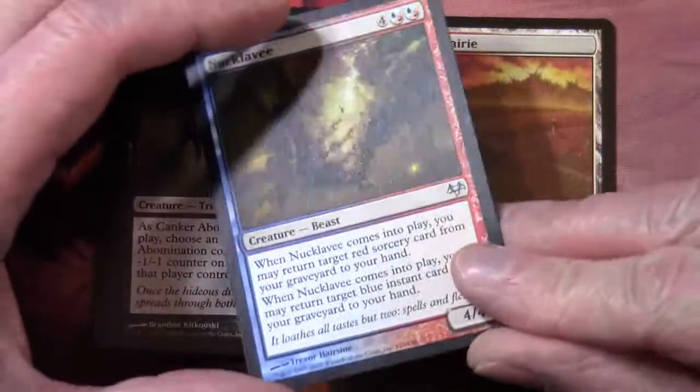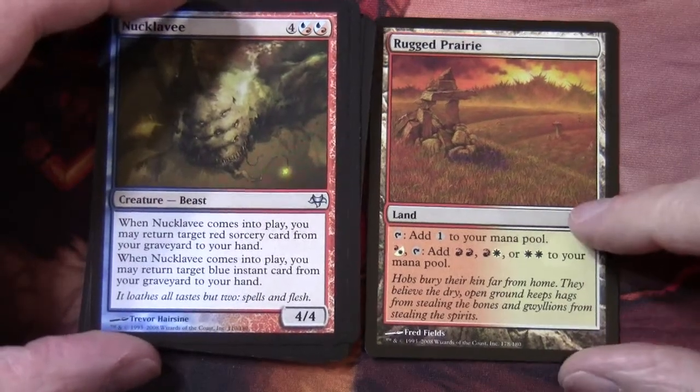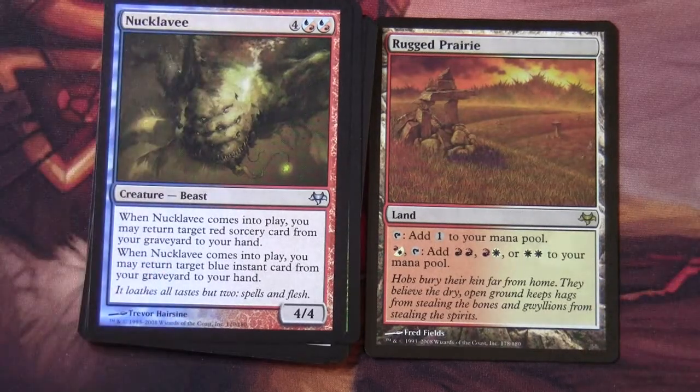Our rare is part of the mega cycle of lands — we managed to get one in our last pack. We've got Rugged Prairie, the red-white one. These were interesting filter lands spread across both sets in the block. You can tap it to add colourless to your mana pool, or use it to filter colours. For either red or white mana invested, when you tap it you get to add red-red, red-white, or white-white to your mana pool — filtering and effectively adding extra mana. These are around six or seven dollars.